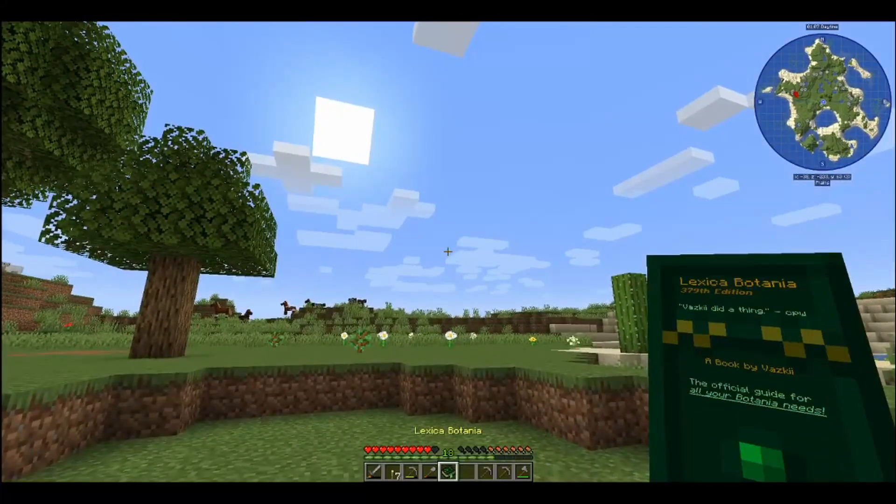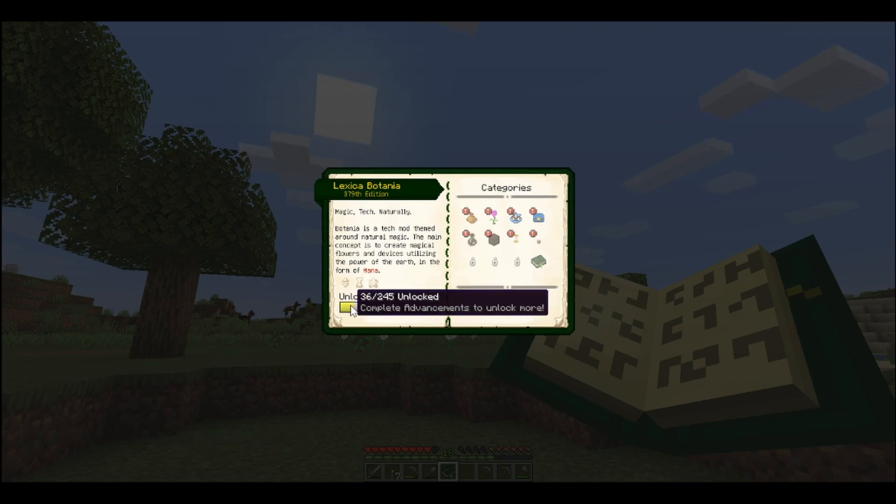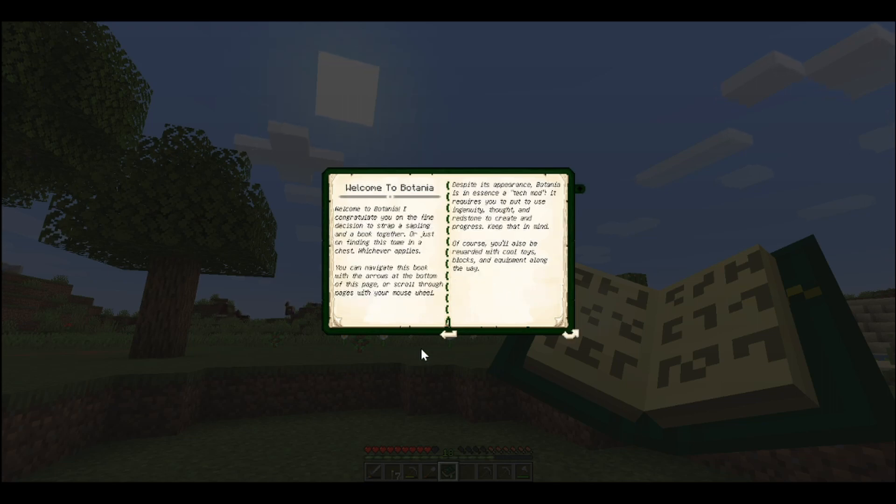For those that don't know, this book is pretty much just Botania — it tells you everything about it. This one's set up kind of different — I like this. It shows you which ones you've unlocked and which ones you haven't. Welcome to Botania: 'I congratulate you on the fine decision to strap a sapling and a book together, or just finding this tome in a chest, whichever applies. You can navigate this book with the arrows at the bottom of the page or scroll through the pages with your mouse wheel. Despite its appearance, Botania is in essence a tech mod.'